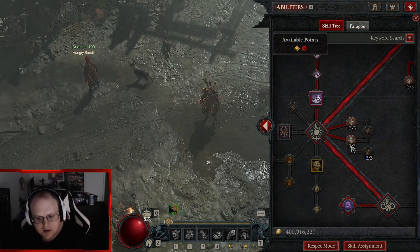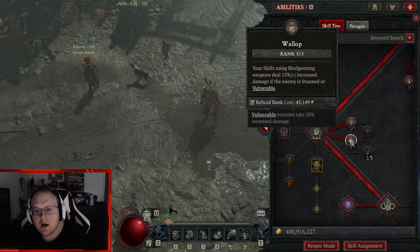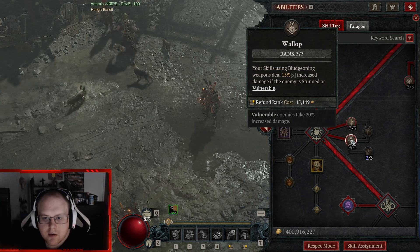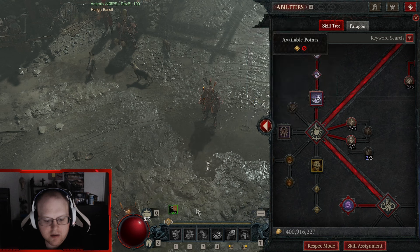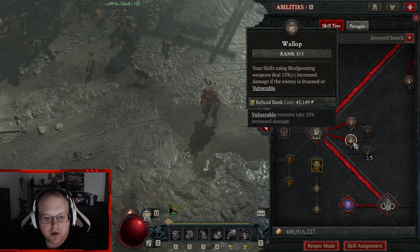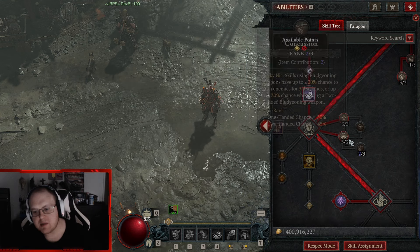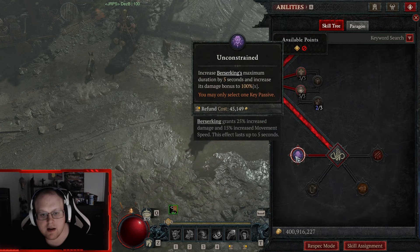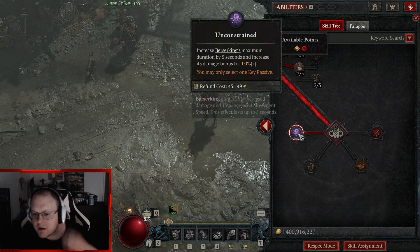Supreme Call of the Ancients — 30% chance to stun basically adds about a quarter of a stagger bar. I've hit pit boss level 101 so you don't need this point, but it's really fun to pop on the boss and get a quarter stagger bar instantly. I took a lot of points out up here — Slaying Strike, Outburst, Tough as Nails — and moved all those points to Heavy Handed. More two-hand damage is always good.